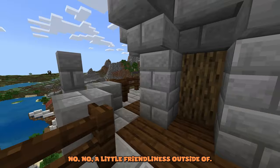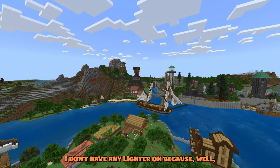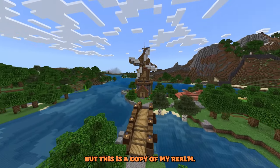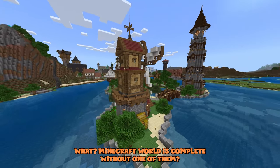Up here — no real elytra-friendly launch spots, though I guess you could jump from here. I don't have any elytra because I haven't played this world in a while, and I'm in creative — this is a copy of my realm, remember that. Coming right here, we've got a lovely little windmill. What Minecraft world is complete without one?